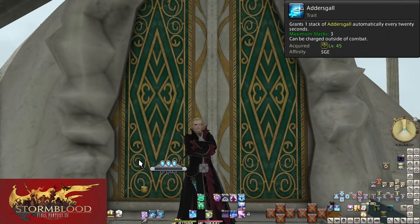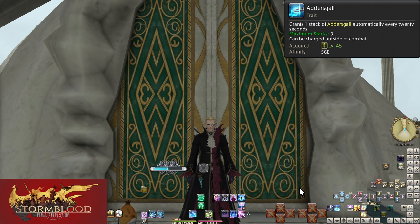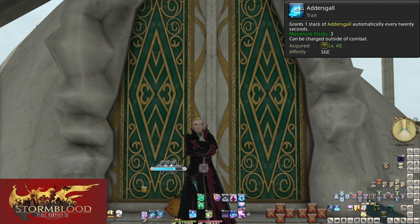Level 45, Addersgall — this is where the other main resource of Sage comes in. You can store up to 3 Addersgall and they regenerate at a rate of 1 every 20 seconds when you're not at full stacks. They generate really fast when you're not actively needing to use them, so you want to be using them often to avoid capping. Spending Addersgall works out to regenerate 700 mana per use — so if you're seeing mana issues and you are using Lucid Dreaming on cooldown, check how much Addersgall you're spending.